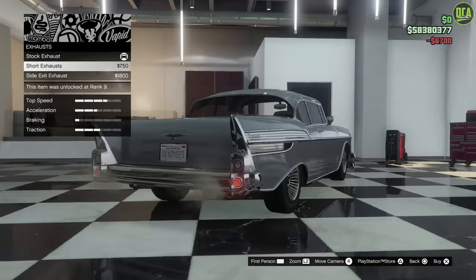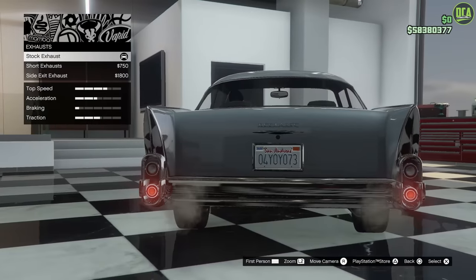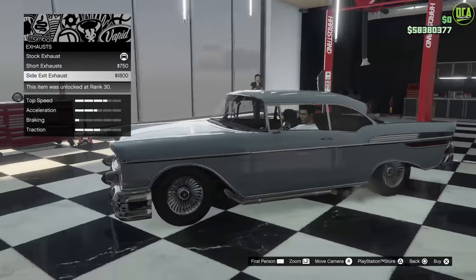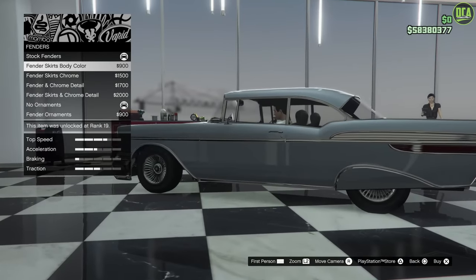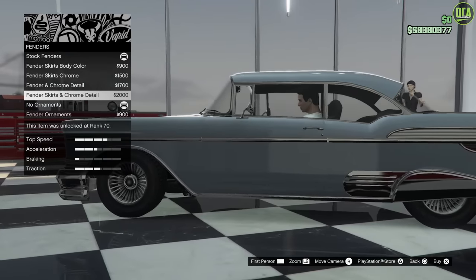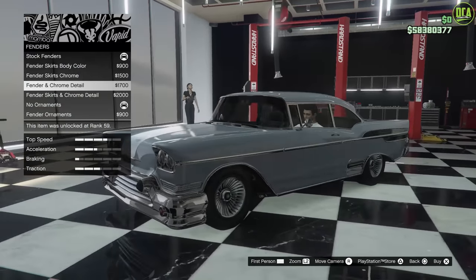For exhaust, there's a short exhaust that kind of reminds me of like an old dragster. I wish they would have had a few exhaust options for the rear — the Benny's variant does, but this one only has side options. It looks a bit strange on this car, so I'm going to stick with stock because I want it exiting out the rear. For fenders, you have fender skirts, fender skirts with chrome, and fender skirts with chrome detail. I feel like this car looks better without the cover, but the extra chrome detail is kind of nice, so we'll do that.